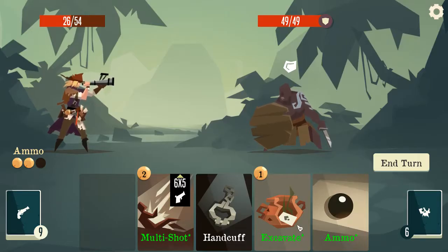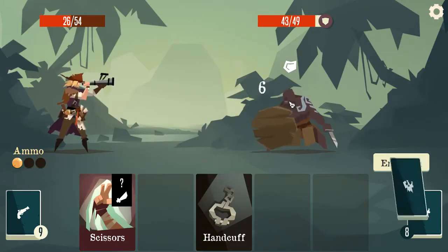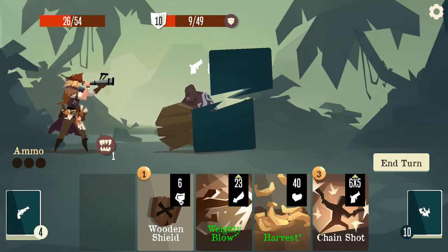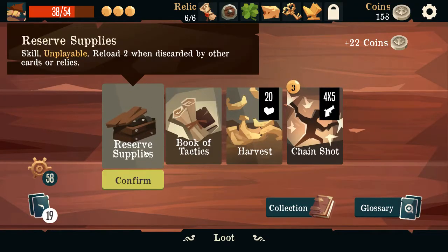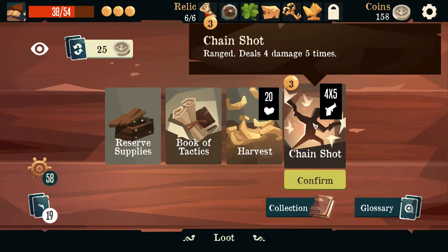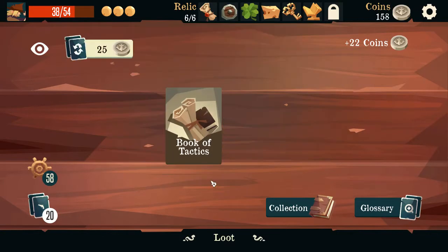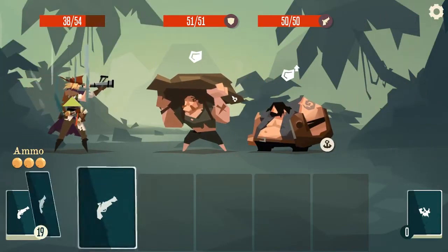Is there anything we want? We could just grab scissors. He's shielding for 10, so he's got 19. Now if we could upgrade — Book of Tactics, unplayable, reload 2 when discarded, card by other relics, add a random skill, another 20 health, or a chain shot. We have bananas in here — it's an upgraded harvest. Give me Book of Tactics — it's actually pretty good, it's worked out well for us in the past.